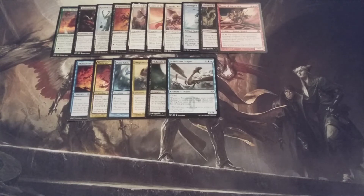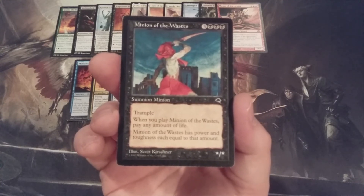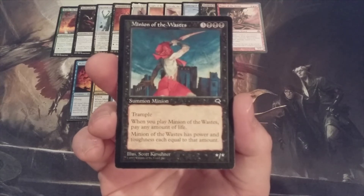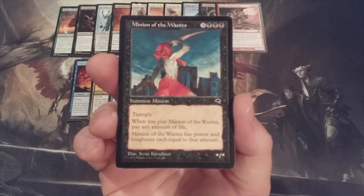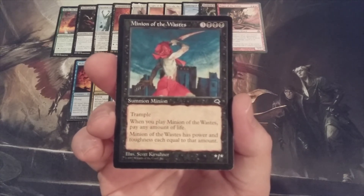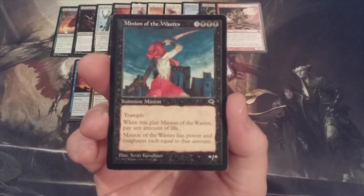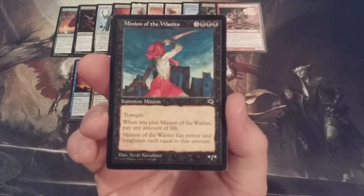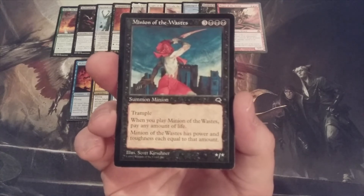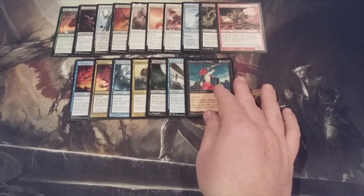Next up, another mono-black addition: Minion of the Wastes. It's a minion with trample — when it ETBs, pay any amount of life, and Minion of the Wastes has power and toughness each equal to that amount. This is going to be a very interesting creature, because because of the gameplay, the board state, and where everybody is with their life totals, Minion of the Wastes could come down as something relatively small or could come down as a massive, potentially game-ending threat.